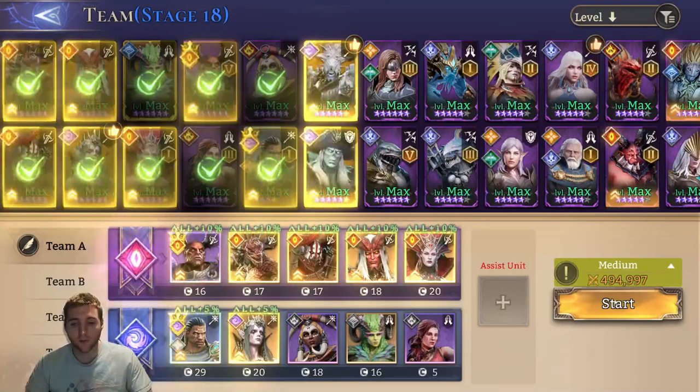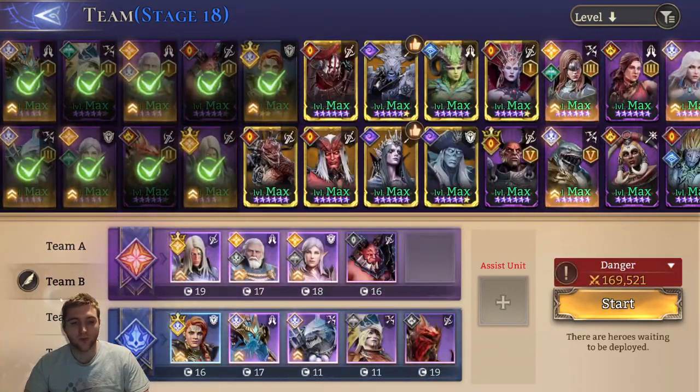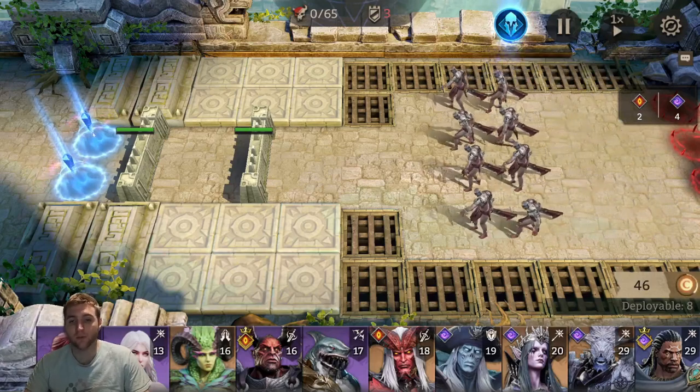Quickly we'll talk about unit placement. Don't worry too much about the units that I'm using for this — this will just be to show you how I would suggest placing your heroes and what you can get out of them if you do that. In Gear Raid 1 you need to defend two walls to make sure that the enemies do not reach the end points.